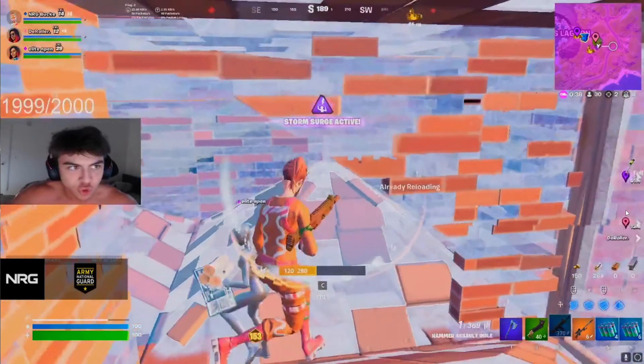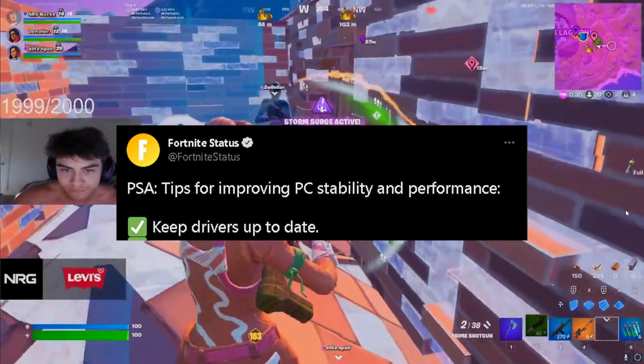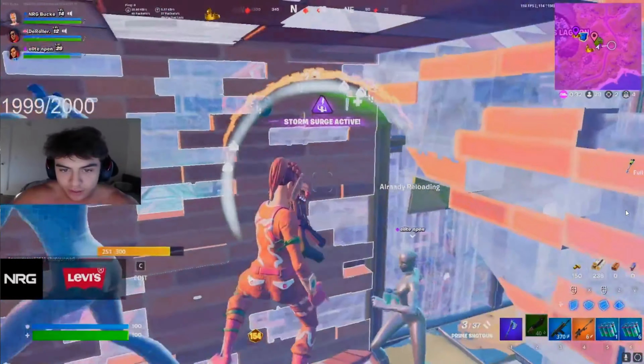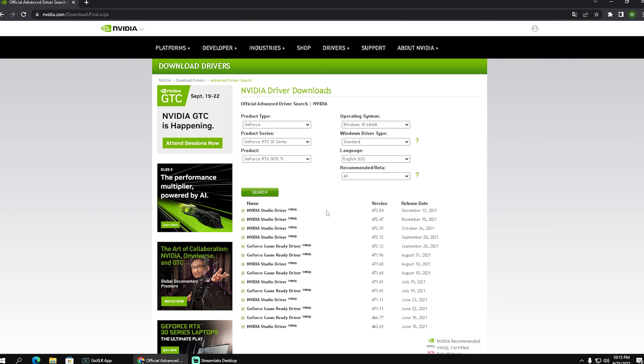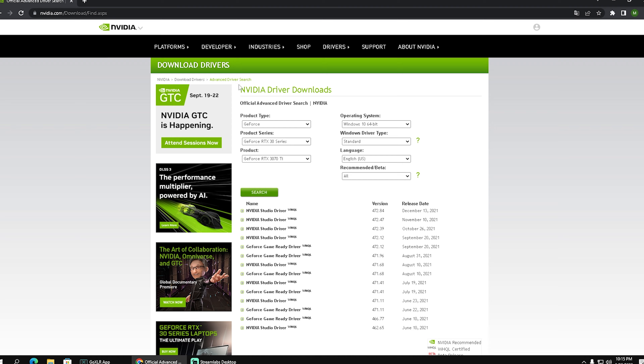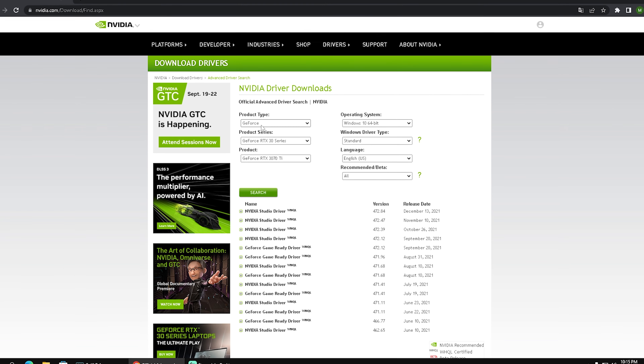For the first tip, we can see: keep drivers up to date. As I told you in a previous video, this is one specific point every single one of you should do. Whether you're on an Nvidia GPU or an AMD one, you're going to search up the official driver list and type in exactly which type of GPU you have.